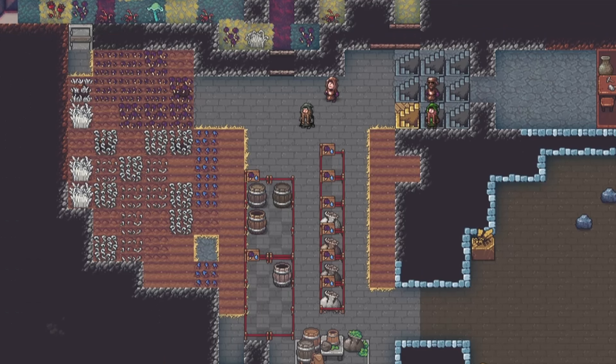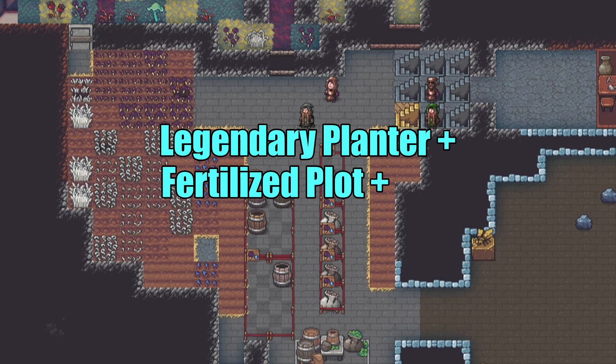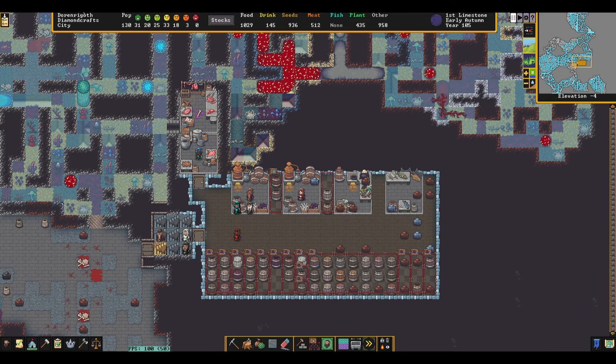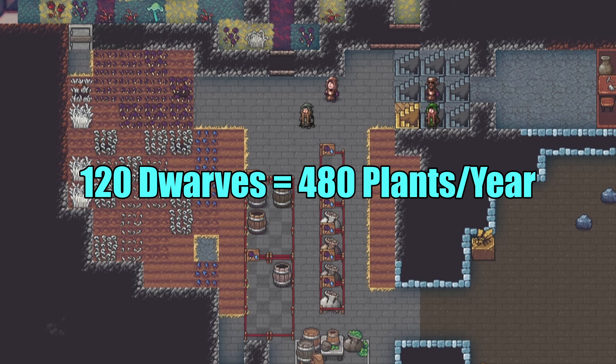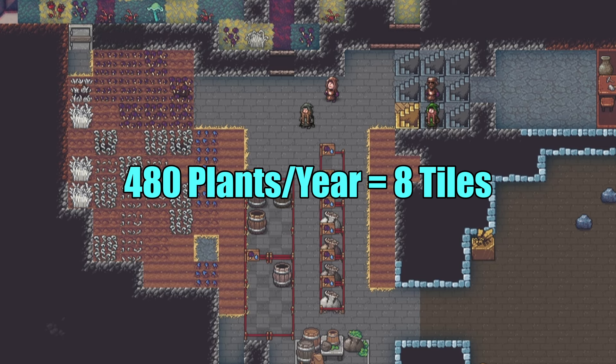Figuring out how many tiles to use is a bit more complicated, but as a general rule, if you use a legendary planter on a fertilized farm plot placed on cavern soil, you should average about five plants per tile per harvest. If you want to get into the weeds on planting mechanics, I've included a link to the Dwarf Fortress farming wiki page in the description. To give you an idea of scale, if you want a 120-population fort to subsist solely on plump helmet wine, you'll need around 480 plump helmets per year, which you should be able to do with 8 farm tiles assuming a max efficiency farm.